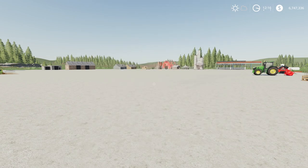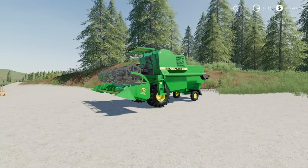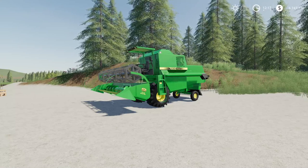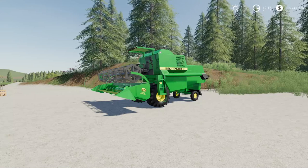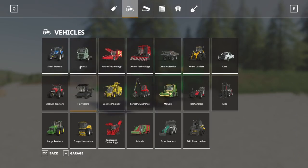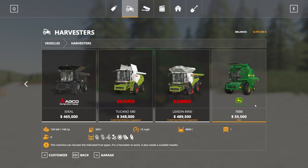Those are our updates for today. So we're going to jump into it and start with some machinery. Our first new mod for the day is the John Deere 7000 series, by SR Vertex and Kola Modding. This is 8.61 megabytes to download and is for all platforms. It's a John Deere combine and header, so we'll take a look at it in the store. Under Harvesters, you'll find it at the very end. The John Deere 7000 starts at $55,000.